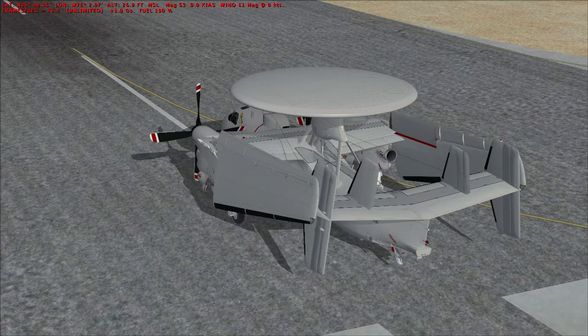Hello and welcome to episode 39 of the Flight Sim Historian. For this episode, we are going to be looking at the Grumman E-2 Hawkeye.